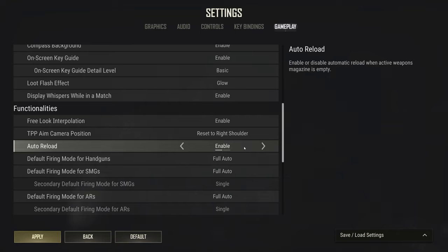Auto-reload is a slightly controversial setting. If you spray all 30–40 bullets in your magazine and you're caught in the open, auto-reload will start reloading automatically — and while you're reloading you can't sprint, which could slow you down getting to cover. However, if you hit zero bullets and need to reload quickly for the next fight, you save a tiny bit of time. I like to have auto-reload on.